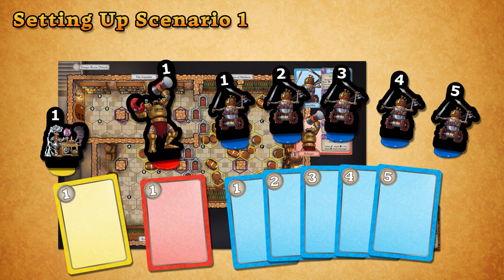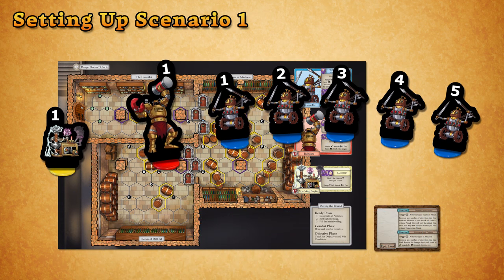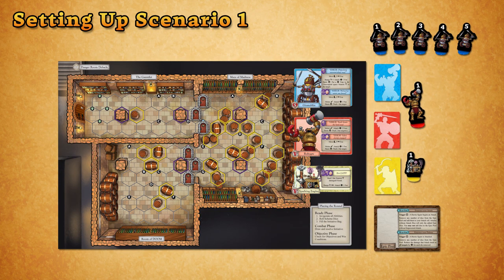Assemble the standees, shuffle the light-colored damage tracker cards together, and place these prepared components next to their corresponding scheme blocks on the map.